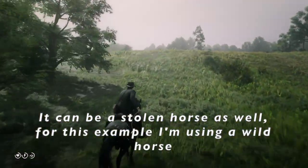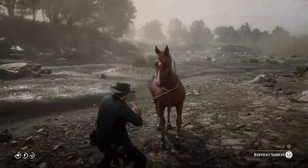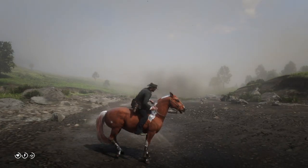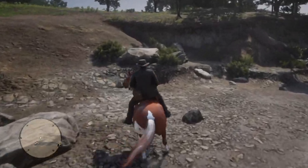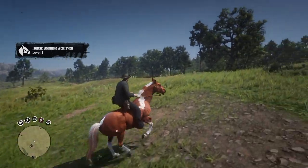You need to ride away far enough that it is out of whistling range. After that, all that's left is to go and find a wild horse. Now that you've broken in your wild horse, all that's left to do is to reach level one bonding with it. As you can see on the mini-map, when you reach level one bonding, your unsellable horse disappears.